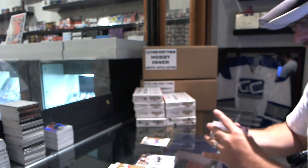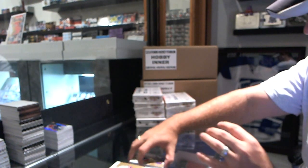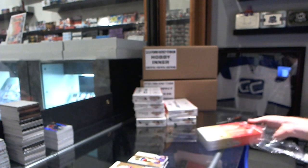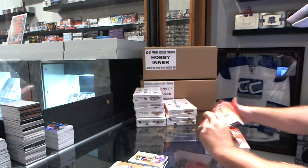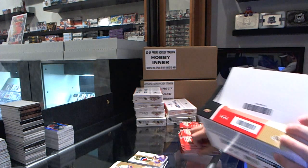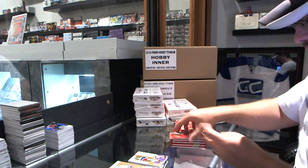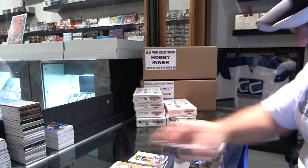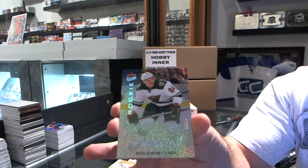Rookie for the Los Angeles Kings, numbered to 499, Tyler Toffoli. Patch time for the Rangers, numbered to 375, Dylan McElrath. It is crazy how good this stuff is on a case level — legitimately crazy. We've got for the Minnesota Wild, Rookie Medallion, numbered to 25, Michael Granlin.